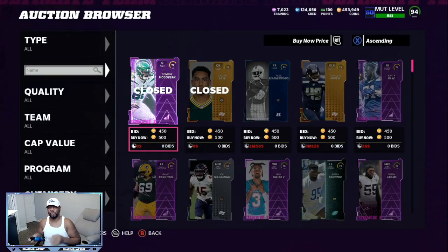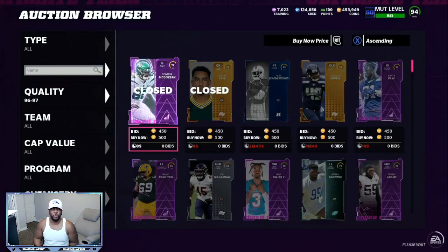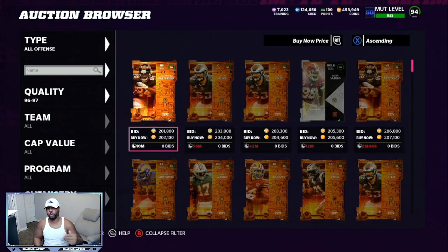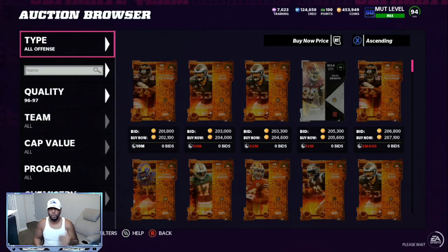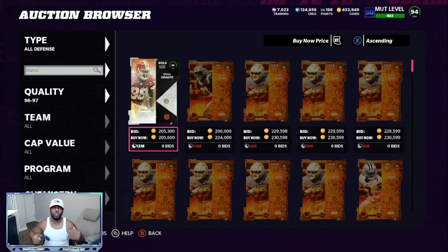The first method I was doing yesterday was sniping 96 overalls and trying to find them under 198k. So 198k and lower is the range I was looking for. As you can see, 202,000 right there — but if you filter through, every once in a while you will see one that's under 198k. Sometimes you can find one for about 194k, and then what I would do is quick sell it for training. That's going to give you about 36 to 37,000 training.